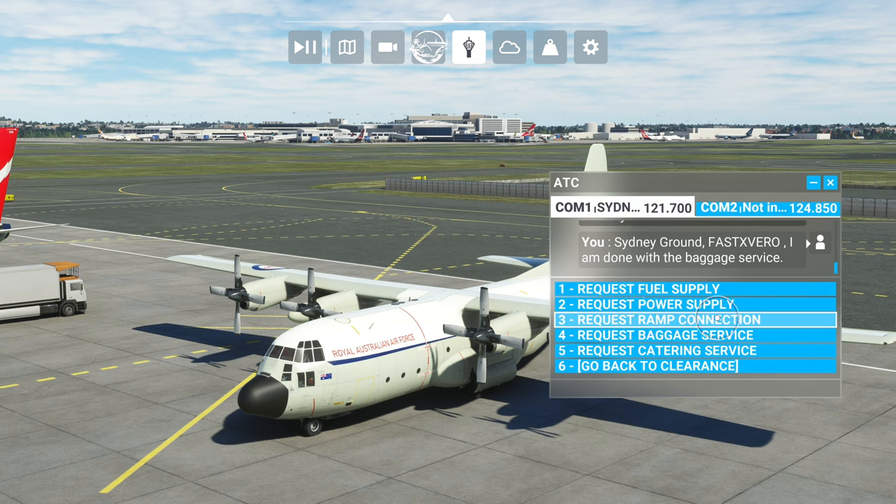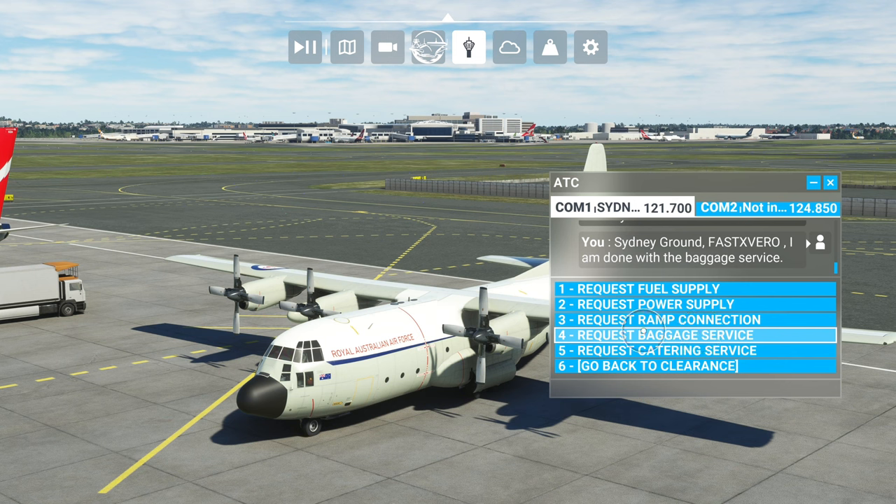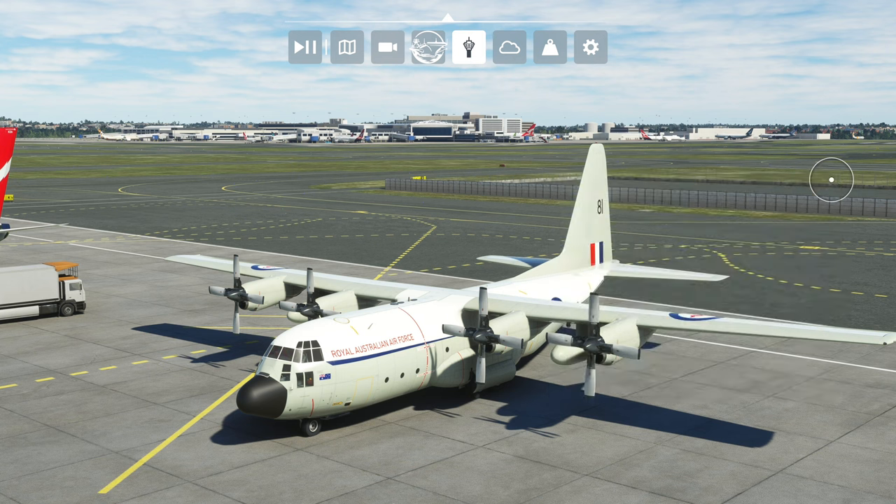You're going to want to go to ATC Controls. This is basically ramp connection and baggage services — those two are the ones you want to focus on. Anytime we can button-map anything it makes our game a whole lot better: the immersion is better, the depth is better, because we don't have to go into the menu. It's more realistic when we can do that, but we can't do it every time, so let's figure out how to button-map this.